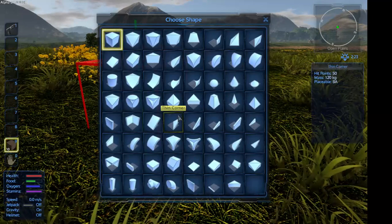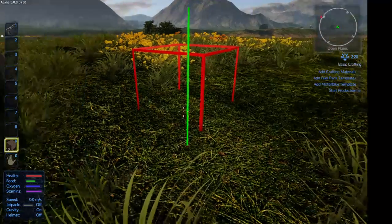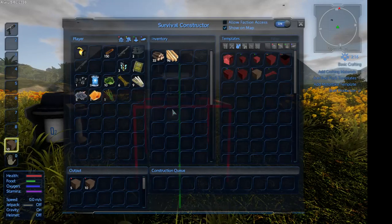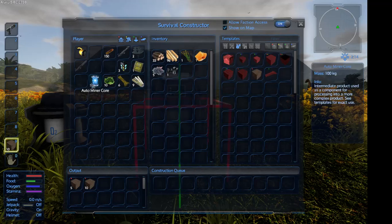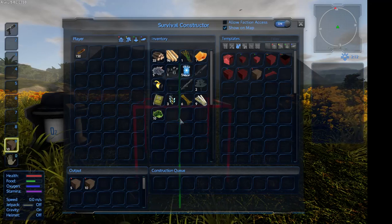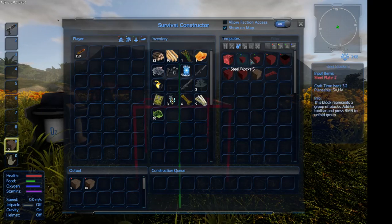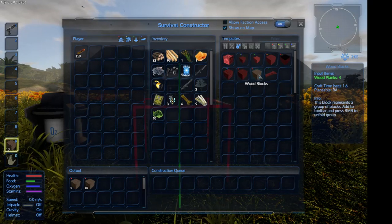We can't actually do anything — oh, there are lots of new parts here, that's really good to look at. We just can't place it down, which is annoying. What we're going to need to do is go in search of drones. That'll be fun because we know where one drone is and there are some raptors there too. We're going to go get some wood planks from the wooden logs.